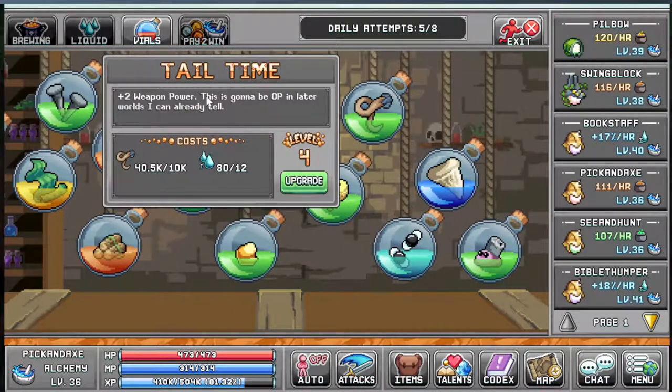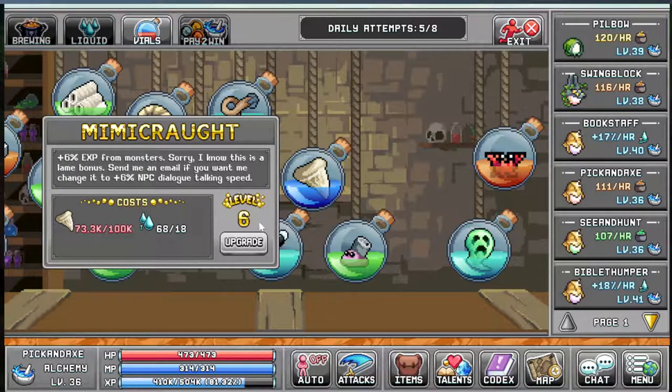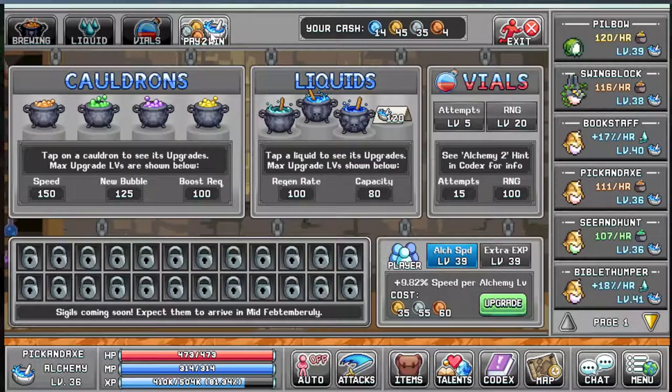Some of these vials are really good — like the rat tail one: two weapon power, that's a pretty big deal at 2.5. This one is good for talents for tab one. This one is also really good: six percent XP at this level. You start at one percent. And here is base accuracy — really useful. This one is pretty useless though; it boosts a useless skill, so you don't really want to spend a lot of resources boosting a skill you're never going to use.